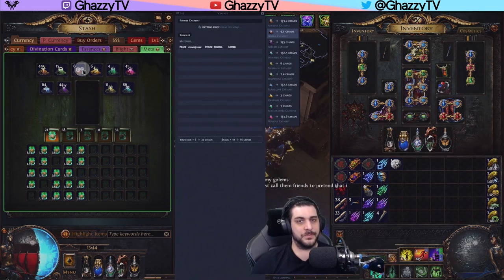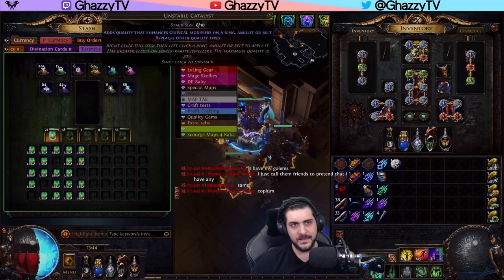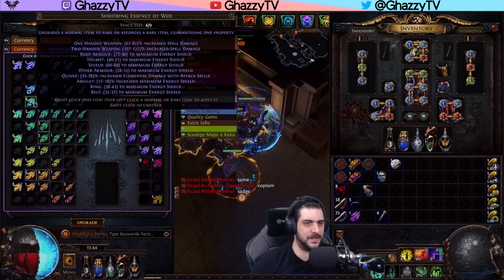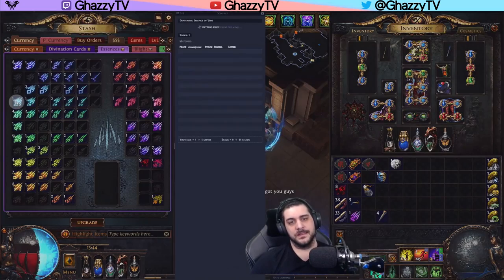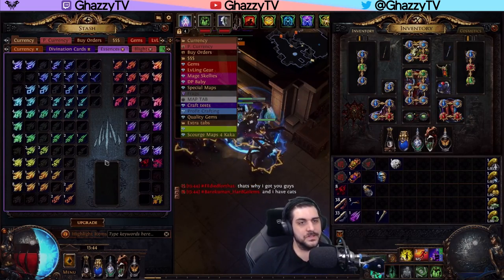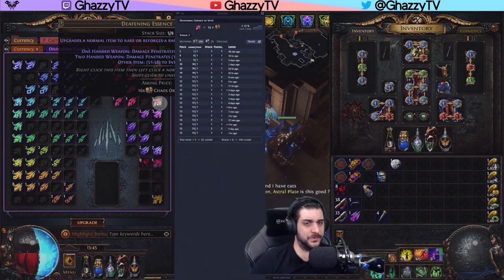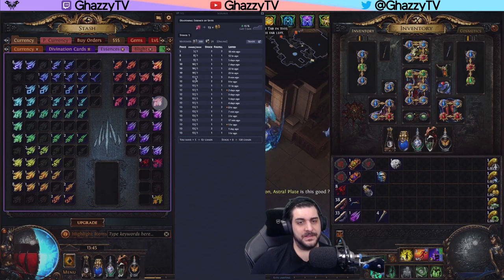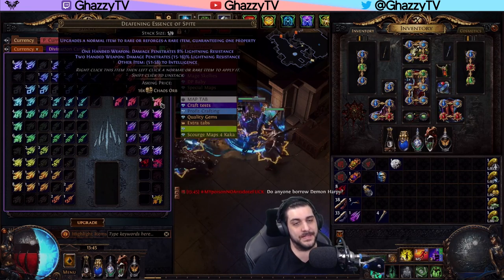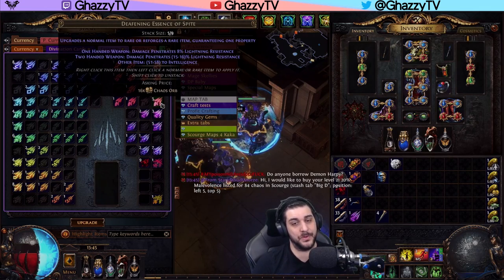Selling catalysts is good money. For example, my six Fertile catalysts are 27 Chaos alone, and Prismatic is 66 Chaos — I only have 11 of them. That's why we prioritize catalysts. Essence-wise, you can upgrade Essences to the highest tier, which I do because Deafening Essences sell faster than lower ones. For example, one Essence here is 5C. The Essence of Spite goes for 13 Chaos, but I have it priced at 16 Chaos — because these lower prices are for single purchases. If you have a bulk, people will pay a little more per Essence to buy five from one person rather than whisper five different sellers.